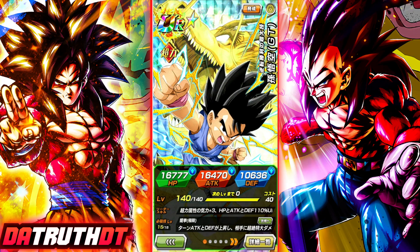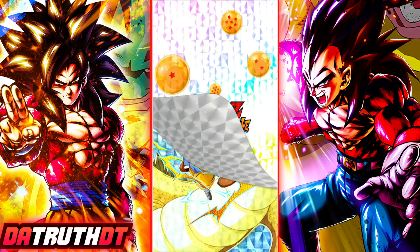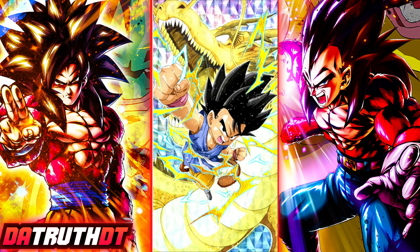We're back for another Dokkan Battle video. We're going to take a look at the STR GT Dragon Fist Goku. I think this character would make for a nasty Dokkan Festa or something like that, although they really did take a huge chunk of this character and put it into the 8th Anniversary LR. This is the Goku that defeats Super Android 17. They'll definitely release that as its own unit — maybe a Goku and 18 — but let's go ahead and give him a sticker and jump in to see how effective this guy is going to be.